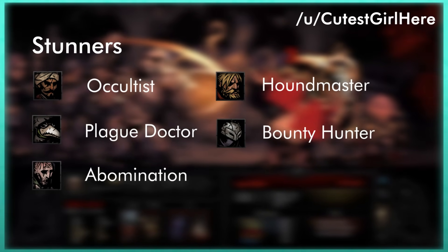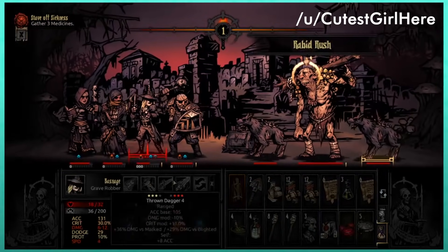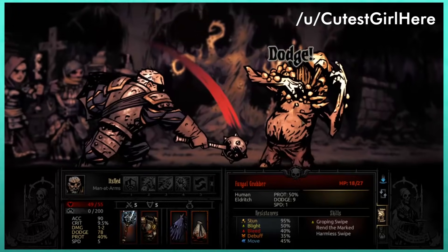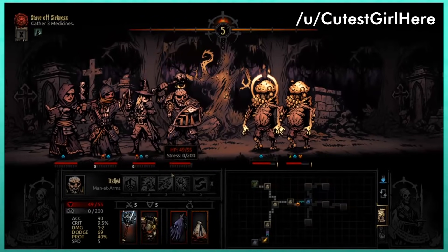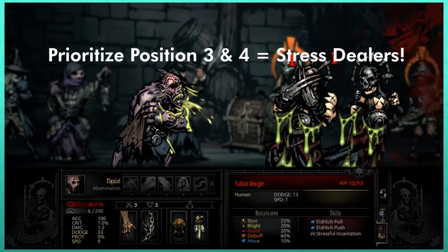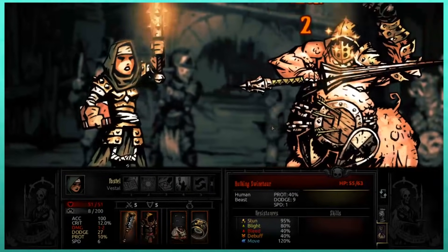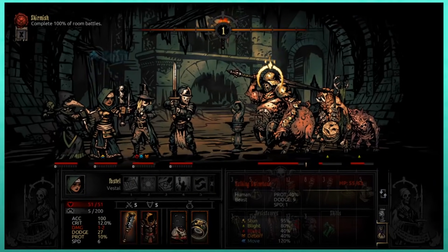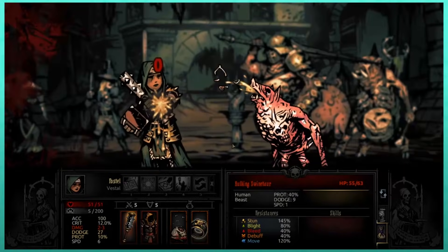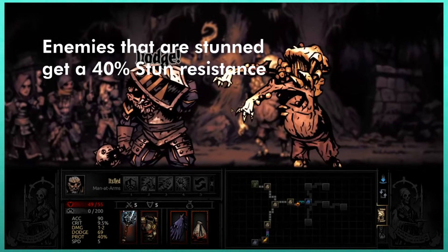Stunners include the Occultist, Plague Doctor, Abomination, Houndmaster, and Bounty Hunter. You may stun-lock dangerous targets until your damage dealers kill them, or disable low-priority targets while you focus down bigger threats. In general, it's a good idea to target positions three and four first, as they are usually stress dealers, which is harder to heal than health. While focusing damage there, stun the front two enemies who are typically damage dealers. Be aware that the game gives a 40% stun resist buff to enemies coming out of a stun, to stop you from stun-locking.